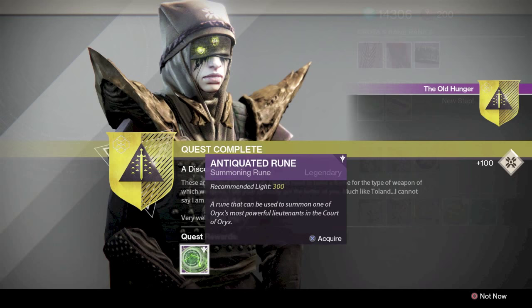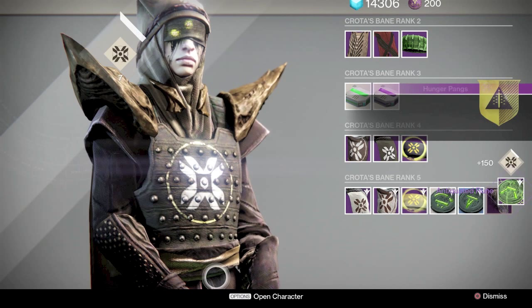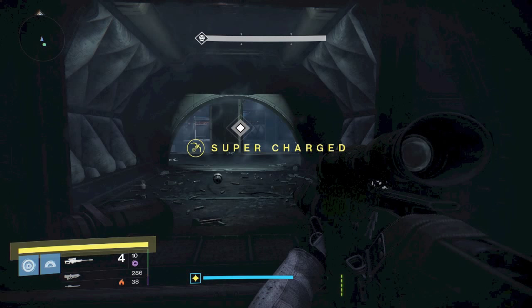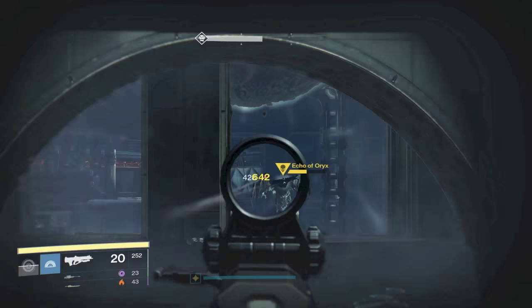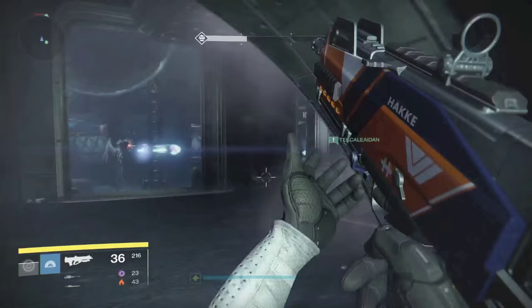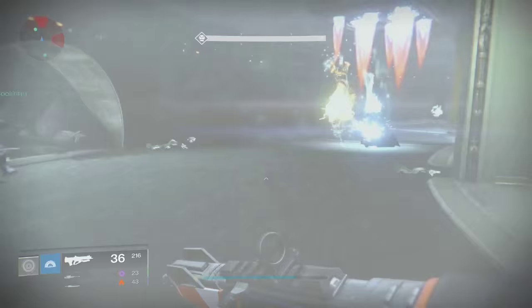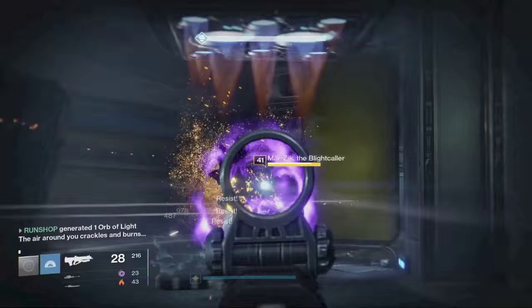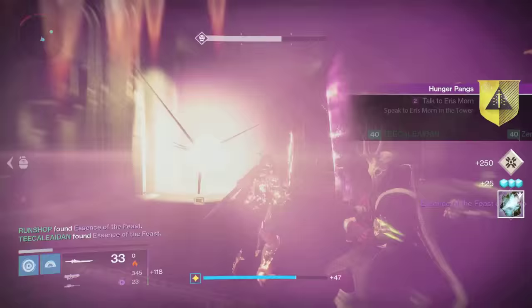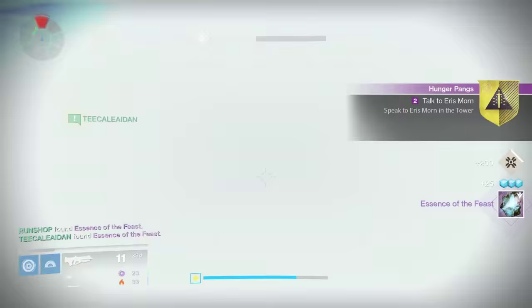You then need to gather 45 Calcified Fragments. Once you do that, she will then give you the third and final step of Hunger Pangs, which is to collect another Essence of Feast. Boot up the Fear's Embrace mission. There will be a special wizard enemy that comes out after you take Oryx down to about half health — maybe a little bit lower. We've got him at about 45% health. Work on clearing out adds around you, because when the wizard spawns you want to focus on her. My teammate says she's out — she just appeared. Use your heavy sword; she gets wrecked. You are complete with all the quest lines — Hunger Pangs and the Old Hunger.